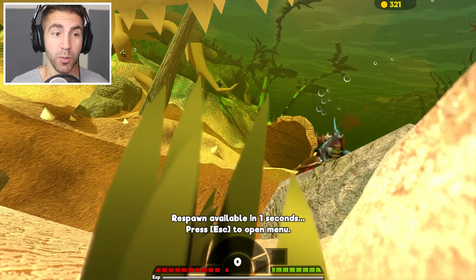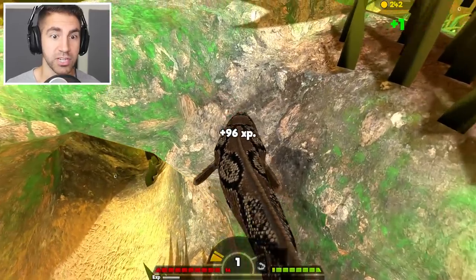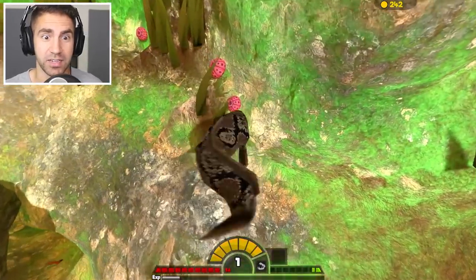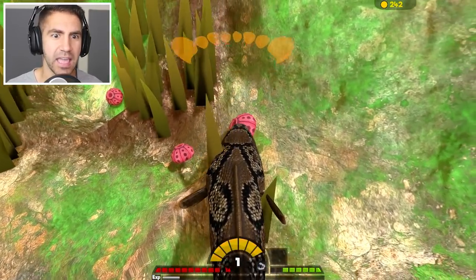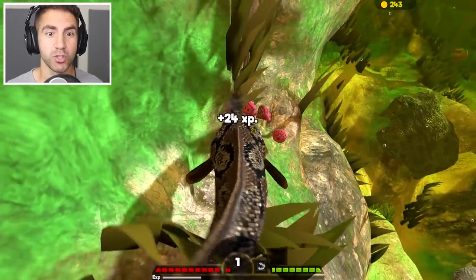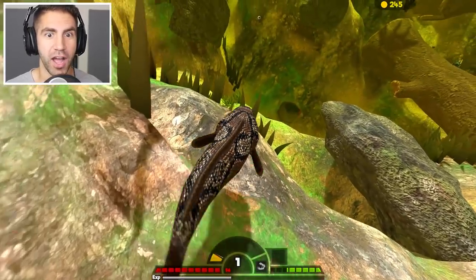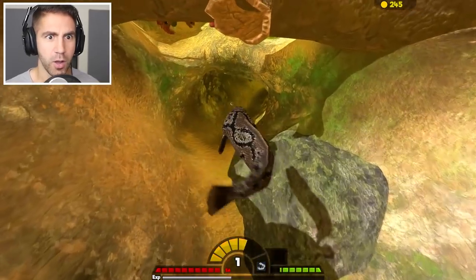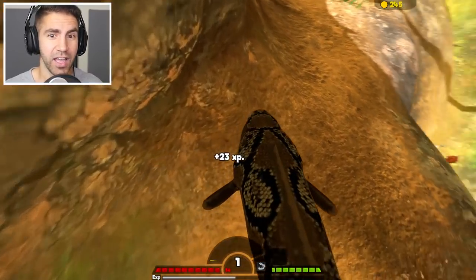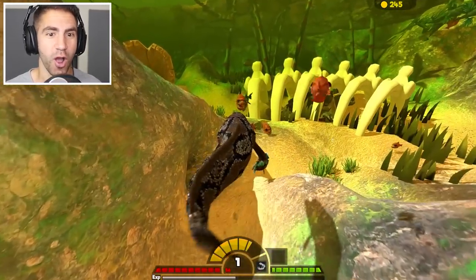I almost thought this wasn't gonna happen today. There's a big raptor fish. I started playing the game, and this is a very difficult map. When I got to the map, the screen was completely black. I went to another map — the screen was completely black. There was nothing I could do. So I went to the settings, trying to figure out what was going on, and there's a weird setting called like 'power hosting' or something. It was automatically turned on. I turned it off, and we're good.